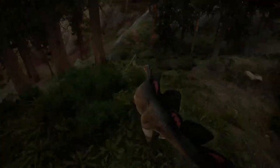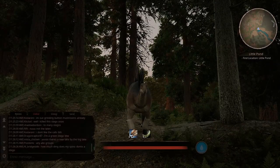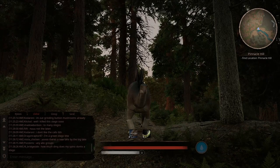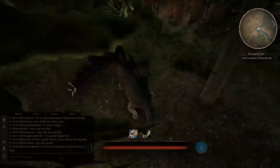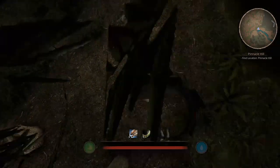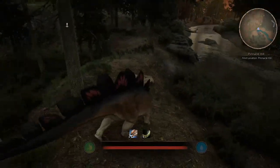Let's go up higher and look at his attacks. We'll go to this dirt area so we can see without obstruction. He has a bite and a tail swipe, which covers the entire area behind him. That looks good.